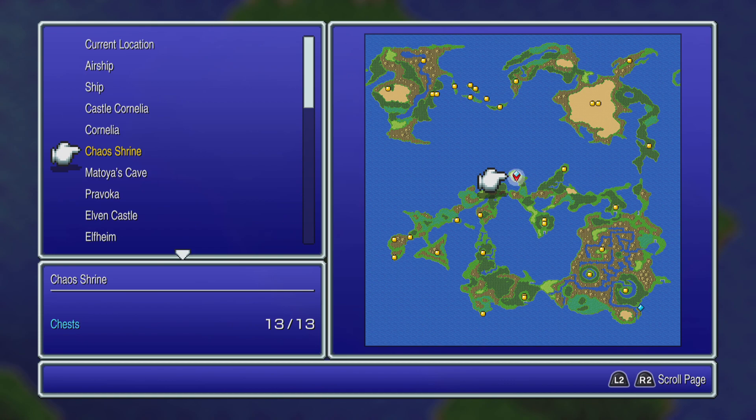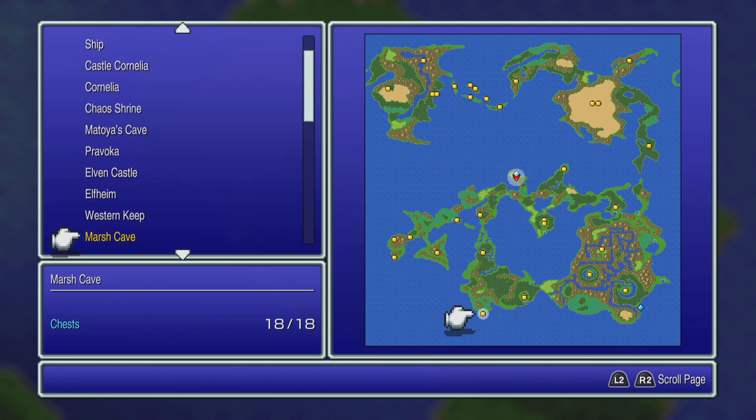Now you might not be able to collect everything right off the bat. For example, Chaos Shrine — you can't get to certain sections until much later in the game, in this case the end of the game. Mind you, once you get the Mystic Key from the sleeping prince elf dude, then you can start unlocking other little sections.